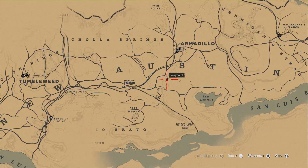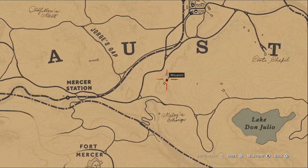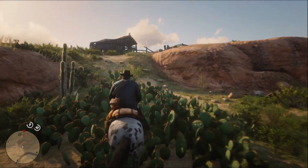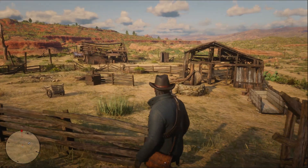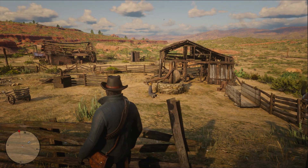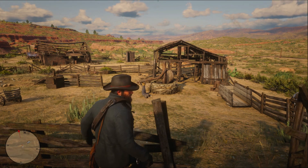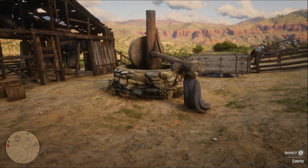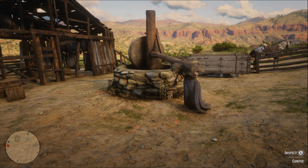In order to find the Donkey Lady, you need to head to a farm just south of Armadillo. When you arrive, you'll notice it isn't actually a farm anymore, but the burnt remains of one. And right there in the pen, tied to some farming device, is what appears to be the remains of a woman. If you go around to the front, you'll notice this woman has the head of a donkey, which is a little bit ominous and creepy.